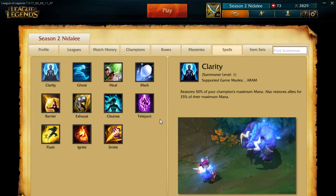For summoner spells: Heal and Barrier are skippable. Ignite is possible if you're against a team with a lot of healing — like Swain, Soraka, or Sona. Flash is mandatory. I think Teleport is going to be the best second spell; Exhaust is also a possibility, but in most situations you'll want Teleport since you're not going to be split pushing like with AD Nidalee. You want to push out a wave and then group with your team or teleport across the map.